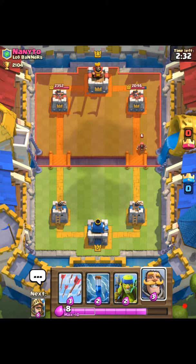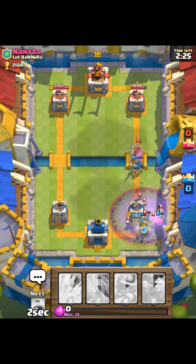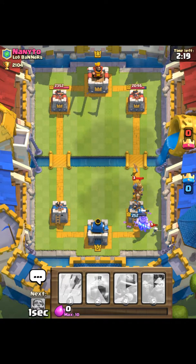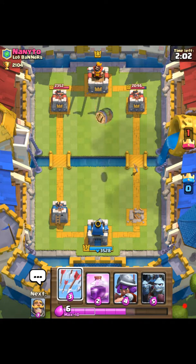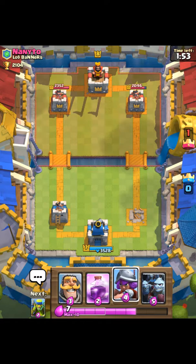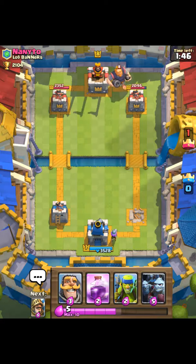I could have waited for him to go first but it would have taken way too long. He has a really high level card — we're going to place the wrong card. I placed the wrong card. Let's think — we're going to arrow right there so they don't get any damage. We gave him his free tower, let's be honest.